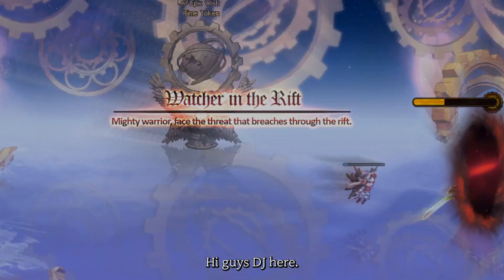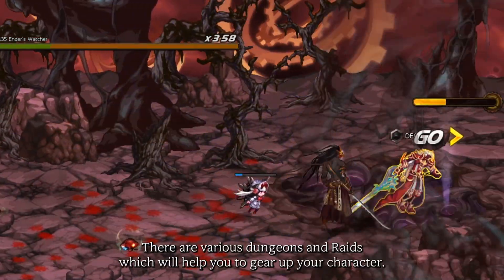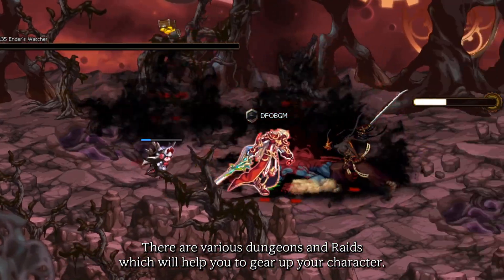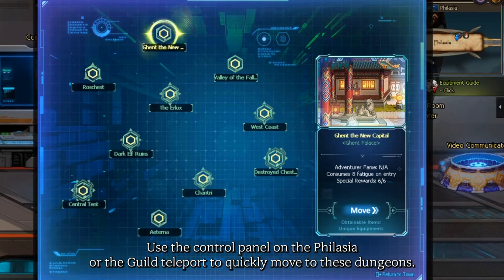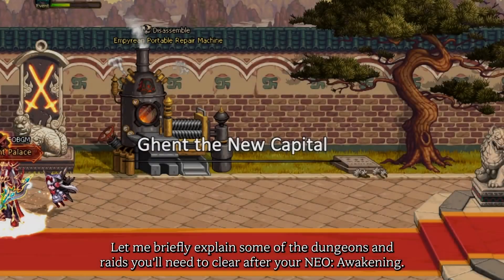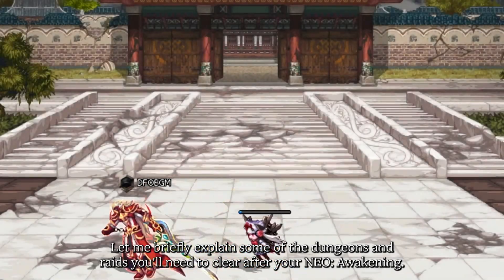Hi guys, DJ here. After reaching level 100 and your character's new awakening, there are various dungeons and raids which will help you to gear up your character. Use the control panel on Phylasia or the guild teleport to quickly move to these dungeons. Let me briefly explain some of the dungeons and raids you'll need to clear after your new awakening.